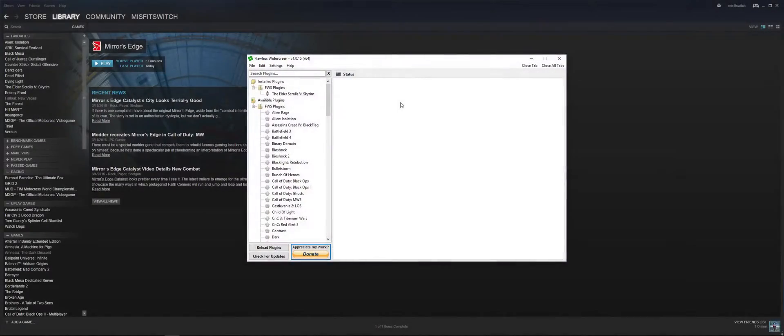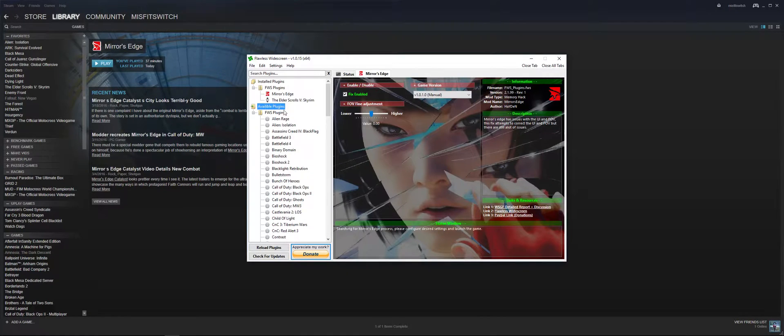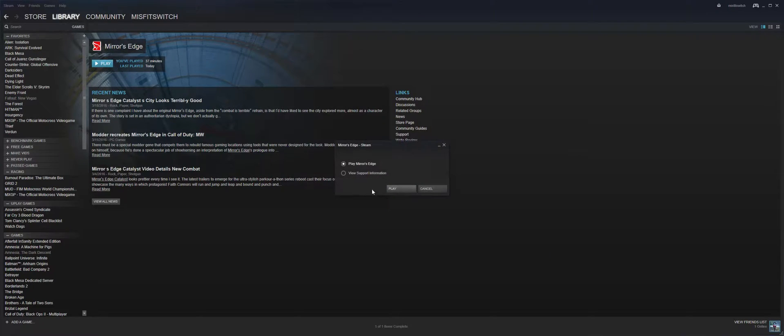So I'll start the program up and you select your game from the list — here's Edge. Some games have more options than others. This game has very few options but it works great for what I'm trying to show here.